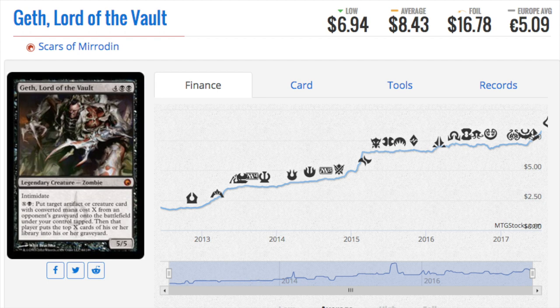Next we'll talk about Lord of the Vault — four double black, mythic, intimidate, legendary creature zombie. That tribal type is very important. The ability reads: X black, put target artifact or creature card with converted mana cost X from an opponent's graveyard onto the battlefield under your control, then that player puts the top X cards of their library into their graveyard. You can activate it as many times as you want and grab as many things as you want.